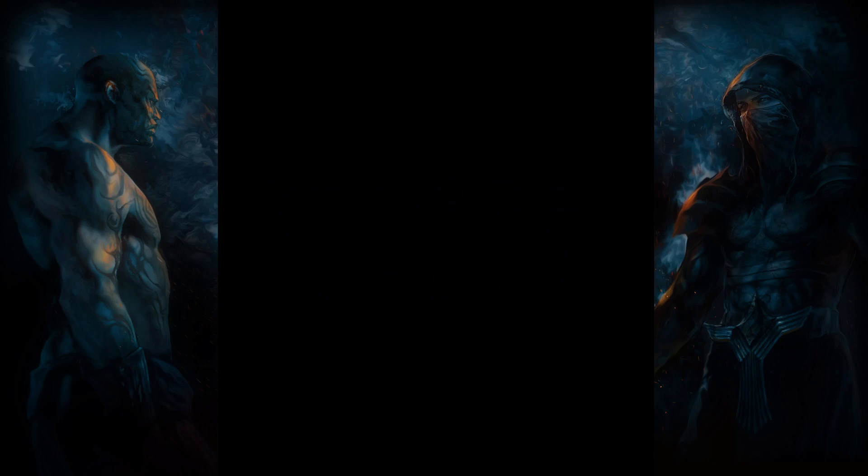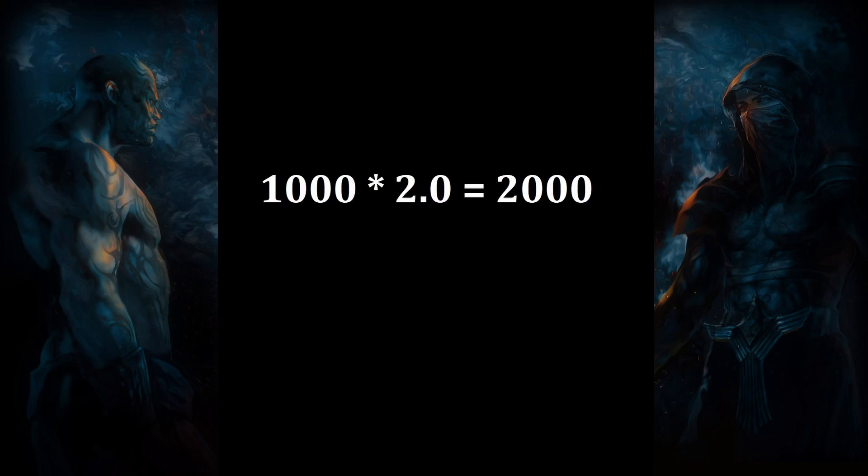So what about modifiers that provide more damage? Let's use the same example. We have a skill that deals 1000 damage and a modifier that grants 100% more damage. If we have no other modifiers, our skill now deals 2000 damage — our total damage has doubled again.